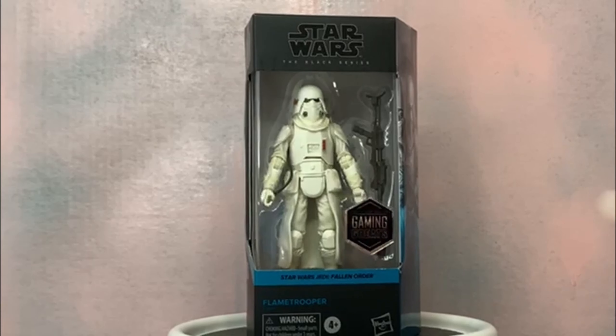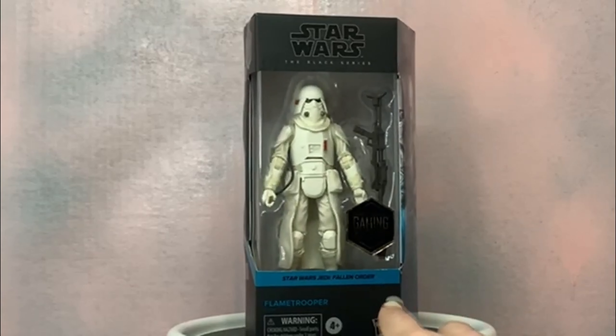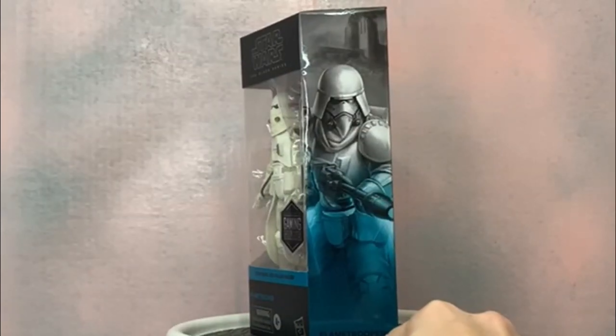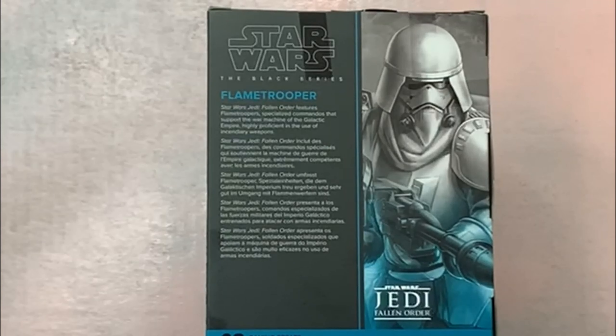He's keeping up with the series pretty well — he's number three. So let's take a look at the box. You can see Star Wars Black Series at the top, Gaming Greats sticker there on the window, Star Wars Jedi Fallen Order — of course the game this figure is from — Flame Trooper. Some artwork on the side. The back has a little blurb: Star Wars Jedi Fallen Order features flame troopers, specialized commandos that support the war machine of the Galactic Empire, highly proficient in the use of incendiary weapons. Number three in that Gaming Greats line.